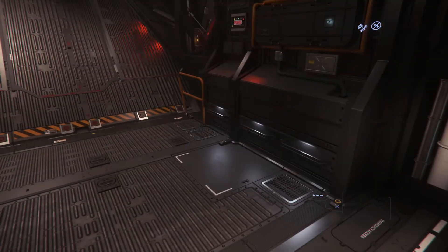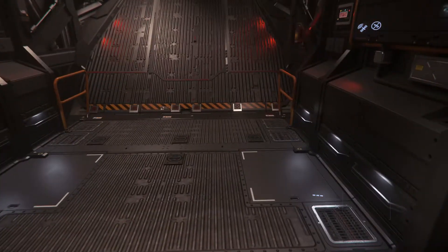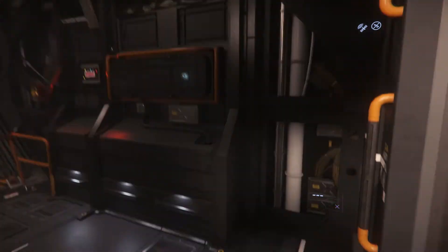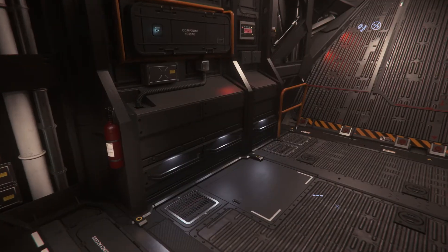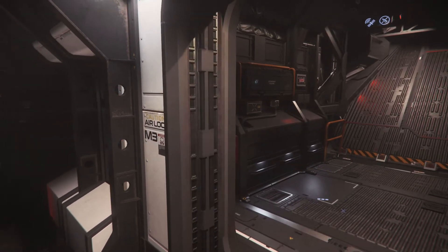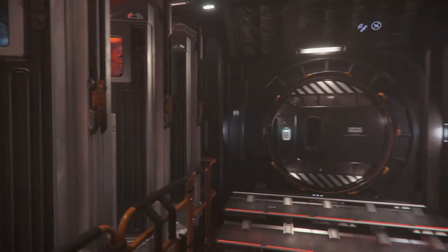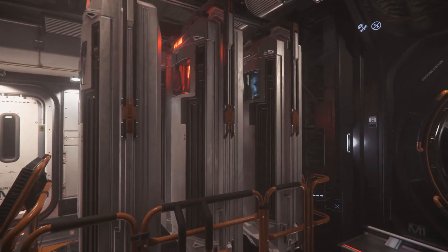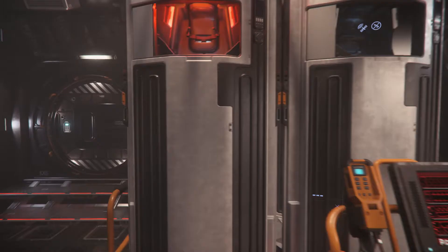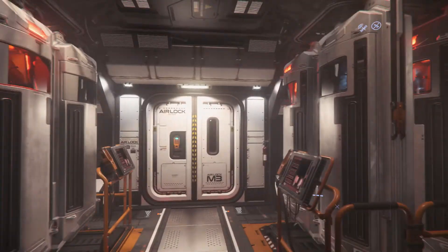12 SCU of cargo isn't enough for trading, but since patch 3.15 you also have a ship inventory, so you can put additional boxes or items there. The main purpose of this space is for the prisoner pods — this ship is designed for privateers or police authorities to catch criminals. You've got six pods on each side, 12 total.